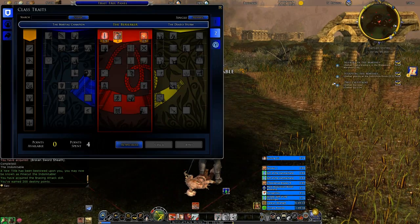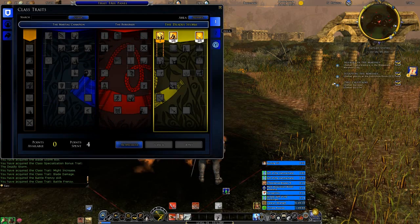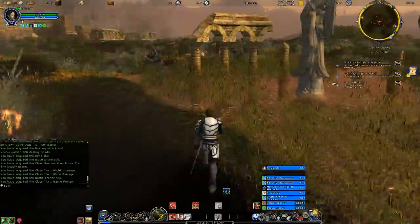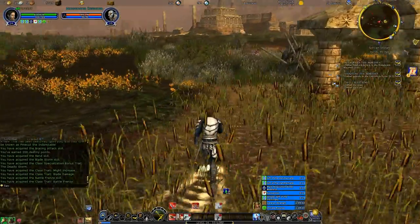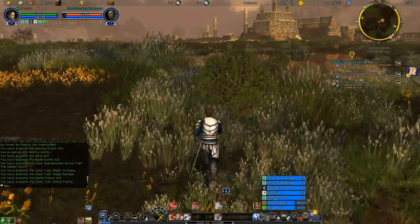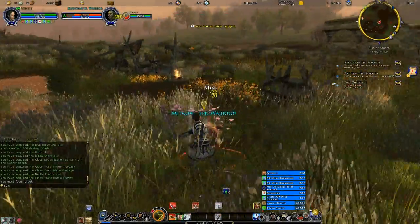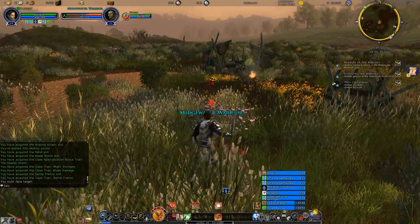Hit level 14, and there we go, back to yellow line. Now let's see if we can get to the other goblin camps, though we may have to run into a goblin or two from this camp along the way.